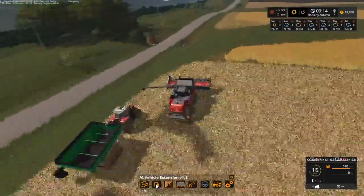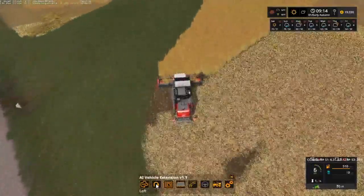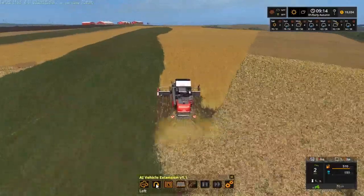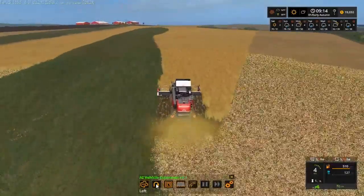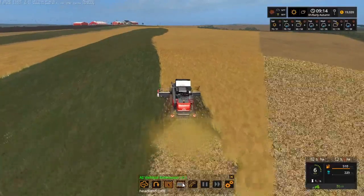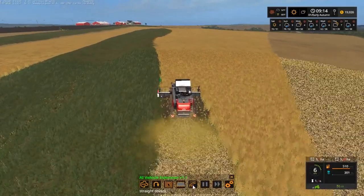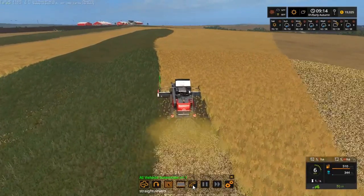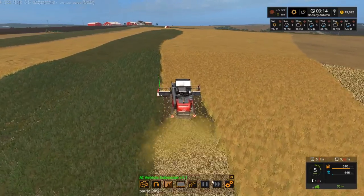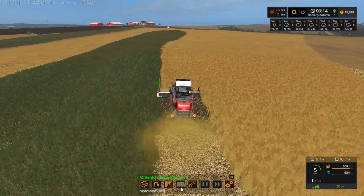I'm gonna put the combine in a circle pattern, and I'll be on the left side — that should work. That way we won't have to pipe out all the time. I've got to figure out what the headlands setting is — that's your headlands, and as you go through, that's your turning. Straight reverse — I think that will work. Not a bad little mod once you get used to it.